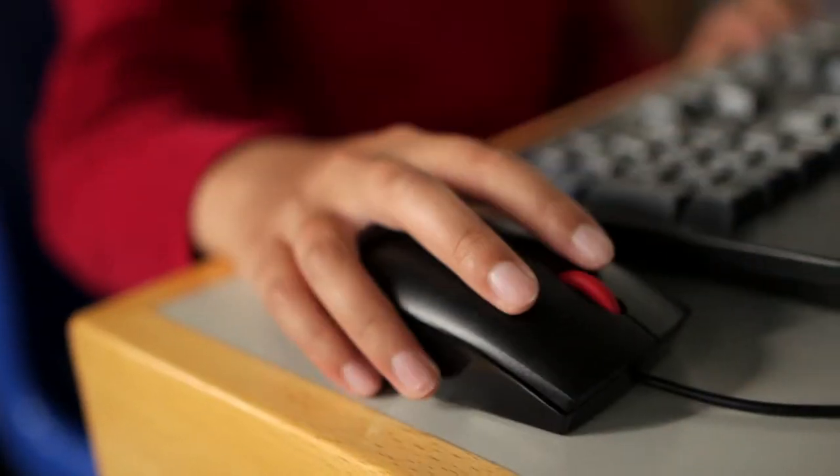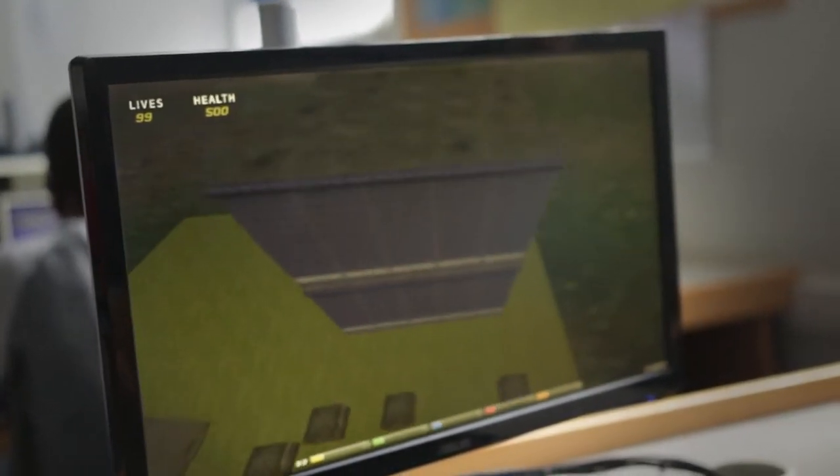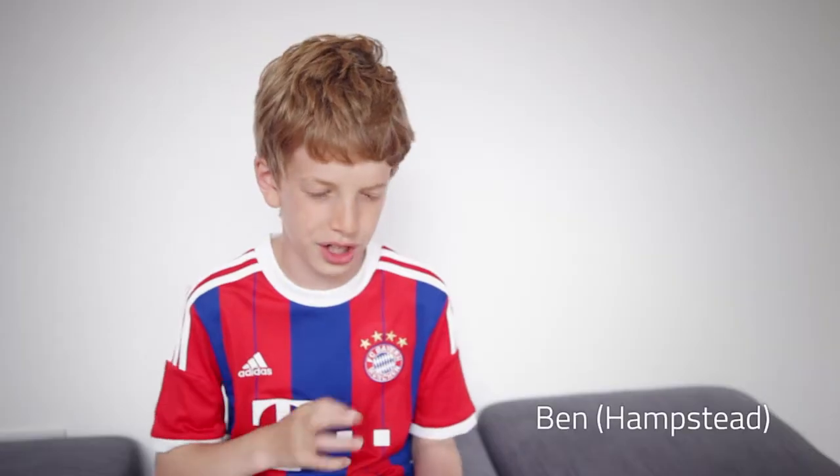I found making our own scripts the most fun because we made a super jump script which we could edit so we could jump really high. I quite enjoyed that because I made my own parkour map. You can use super jump, or you can get really speedy — you can change the speed of your character so you go really fast. It's basically your own sandbox.